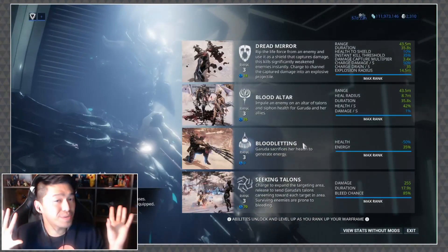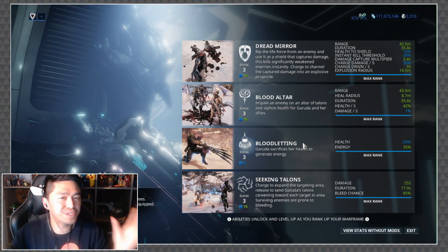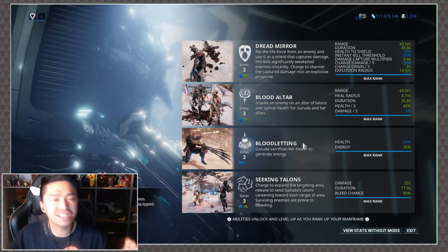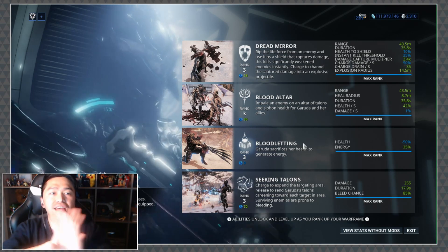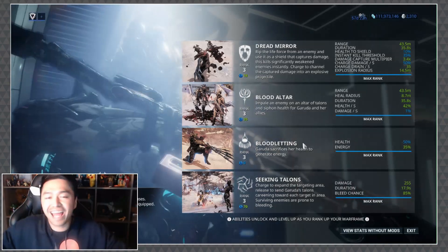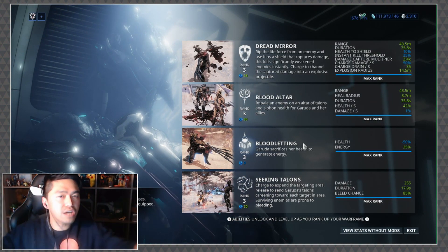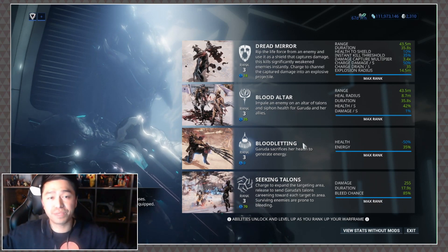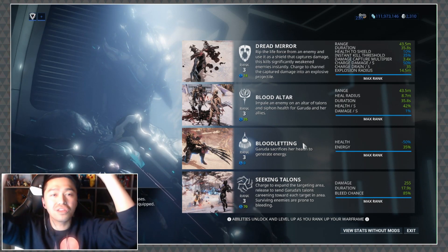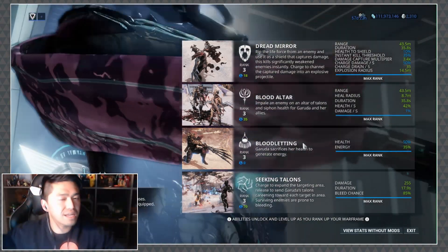When it comes to Garuda's first ability, Dread Mirror, there is a lot to cover. At its very core, Garuda jumps to an enemy, rips out 10% of their health, and uses that to create a blood shield. The blood shield acts very similarly to a Volt shield — it blocks all incoming damage from a specific direction. On top of that, there is also a blood orb that collects all the damage that comes through the shield.